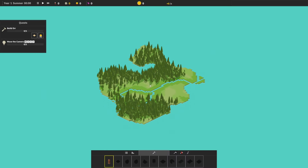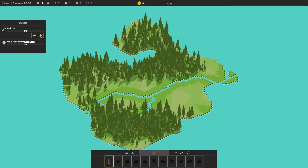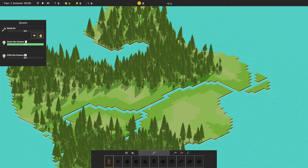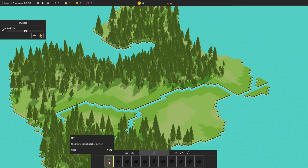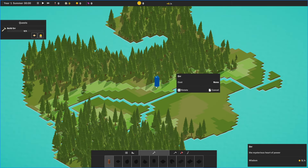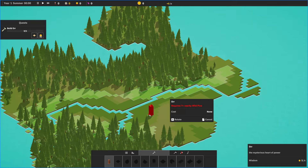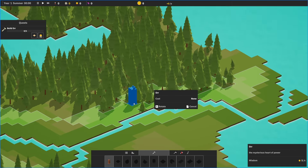We're really just getting into it. This is the actual map here. Quests — build Orr, move the camera, zoom the camera, orbit the camera, flick the camera. Very nice. And build Orr — the mysterious heart of power — requires seven or more nearby pine. I don't know where I would want this, just kind of centralized, I presume.